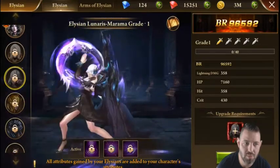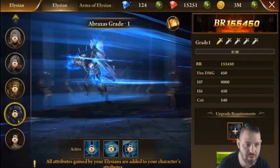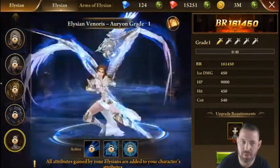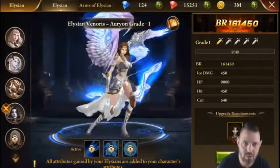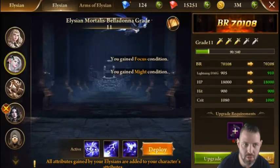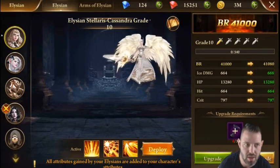From there on there are plenty of other Elysians, and yes, I wish I had them just as much as anyone else. You can see their base stats here — grand, cool, great — but overall let's get into what really matters for the everyday player.